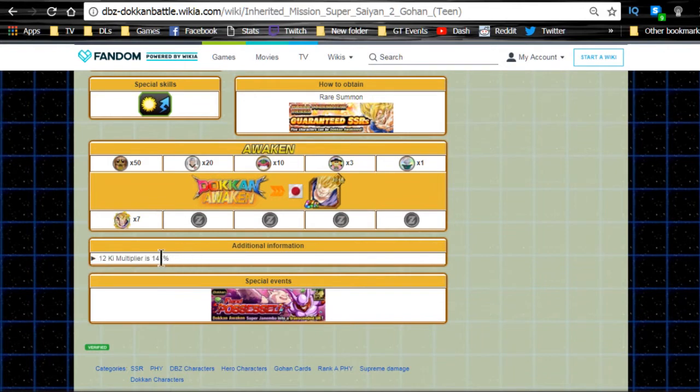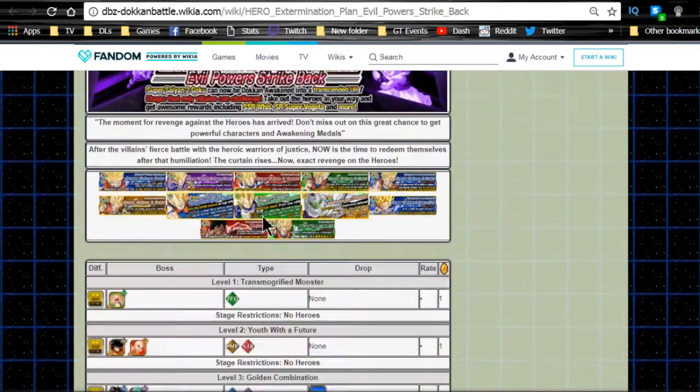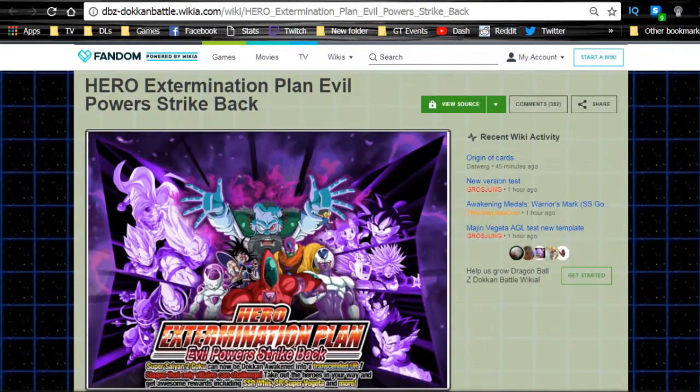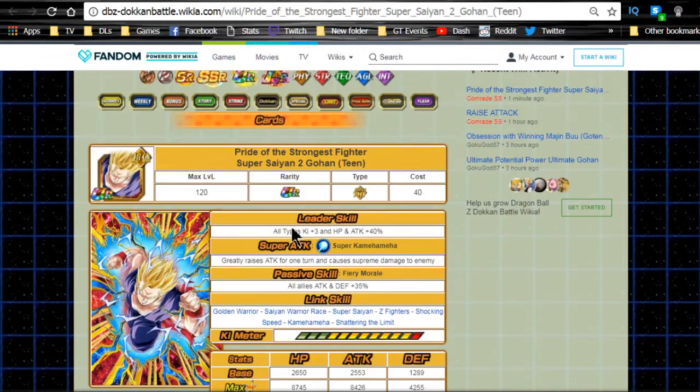He does Dokkan awaken now with 7 medals — the Warrior Mark — and Super Saiyan Gohan 2 medals. Those are going to be available from the Hero Extermination Plan: Evil Power Strike Back event, specifically level 13, Devastating True Power — that's where the medals drop. You'll want to grind that out; I believe it's on the weekends. When you see this image come up on the JP side, or even the global side if you want to get ready in advance, go ahead and grind those medals out.